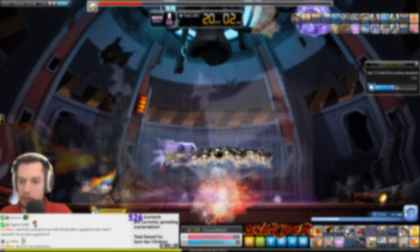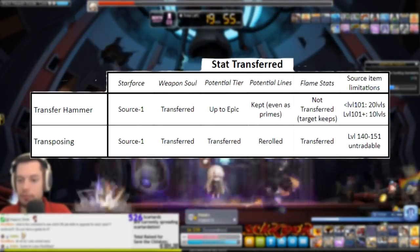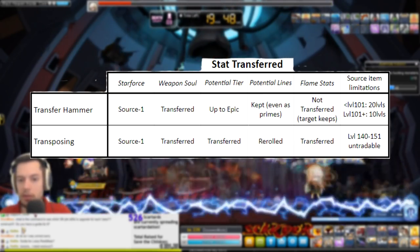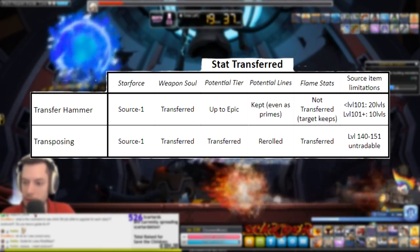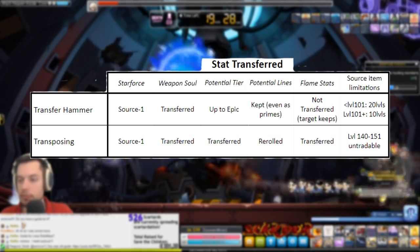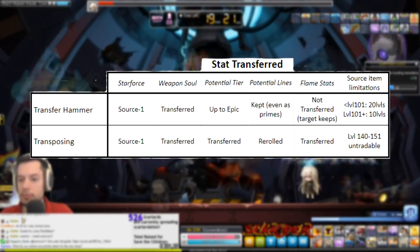The third difference is the way that the source and target items are limited. For weapons, they have to be the exact same weapon type — one-handed sword to one-handed sword, staff to staff, etc. For all other equip types that can be enhanced, no class restrictions apply. So for example, a mage hat could be transferred into a warrior hat. Also, tops and bottoms can both transfer into overalls, and overalls can transfer into both tops and bottoms. Tops and bottoms, however, cannot transfer into each other directly.